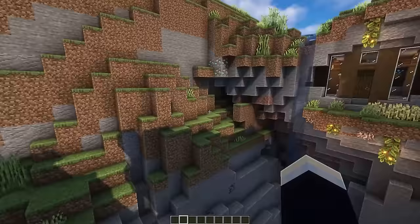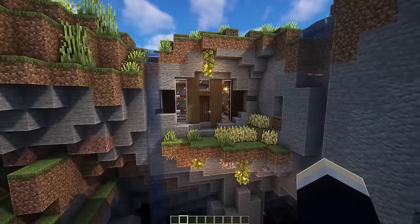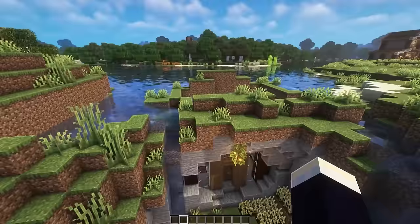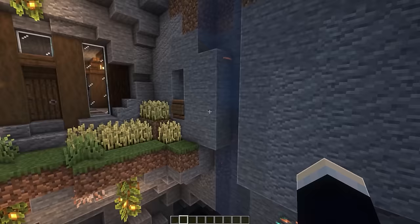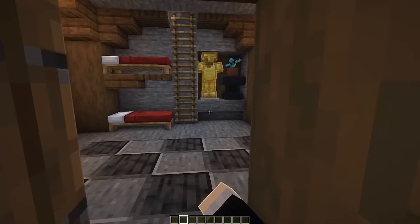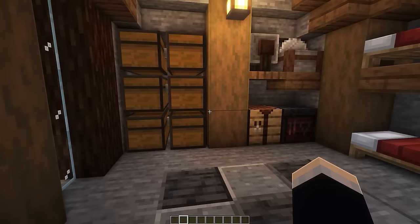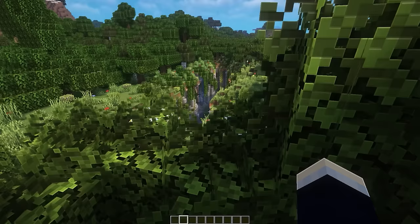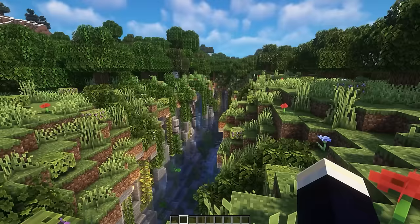There's also a ravine-themed starter base meant to be built at the end of a ravine or in a giant cave opening. A grass platform with simple crops and water dripping down the sides keeps the crops irrigated. Heading through the base you've got everything needed for a starter: chests on the side, crafting, a bunk bed design, decorations with an anvil, smelting, and a bit of extra storage.